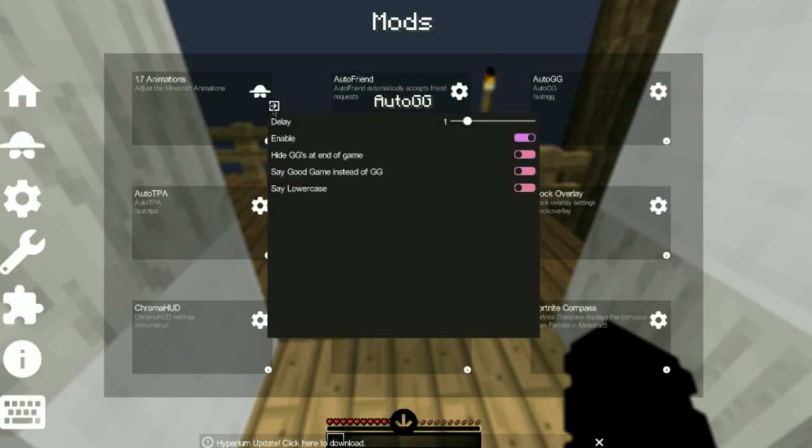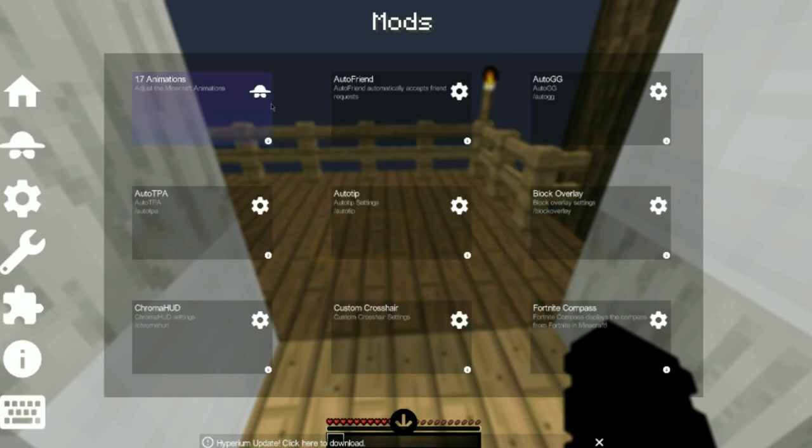AutoGD — it's automatic, I have it enabled. It basically says GG at the end of the game and you don't have to type it. If you have MVP++ though, I would suggest you disable it because it will cause you to say GG twice. But if you do want to, you could just say good game and that would be that.